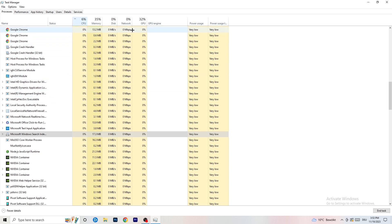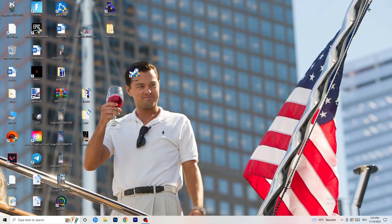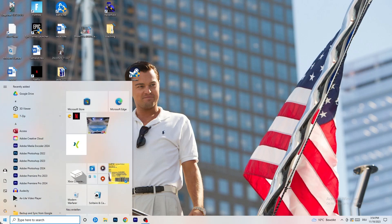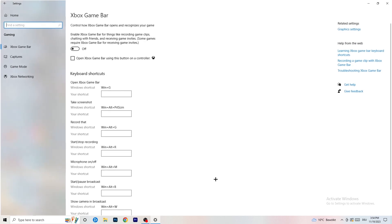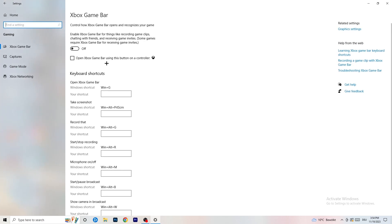Once you're done in Task Manager, close it. Navigate to the bottom left corner and click your Windows symbol or press your Windows key to open Settings. Go to Gaming, then turn off the Xbox Game Bar — you don't want anything running in the background, especially that, as it causes a lot of trouble on low-end PCs with not launching and general issues.